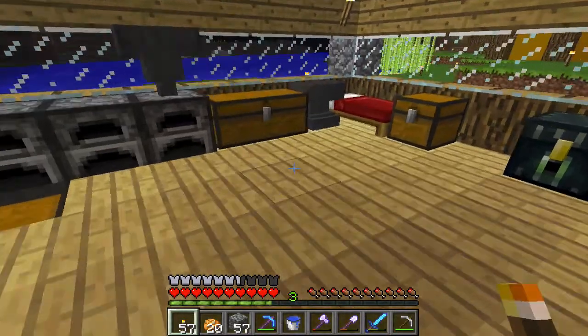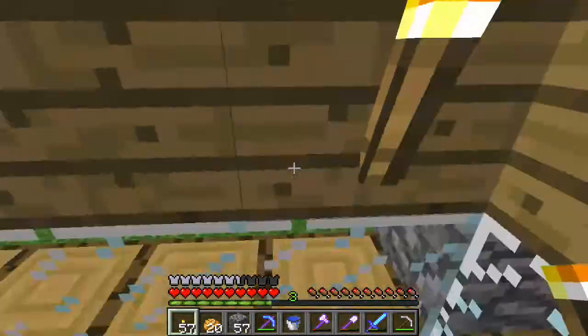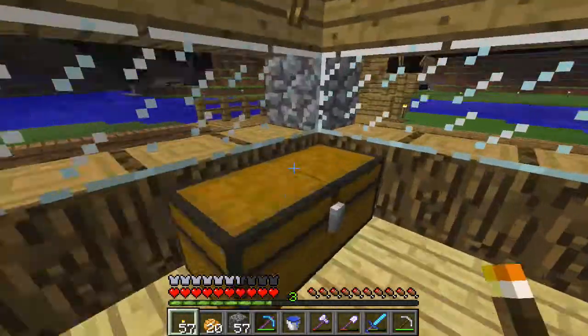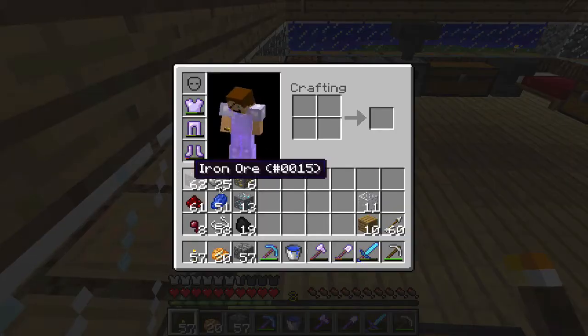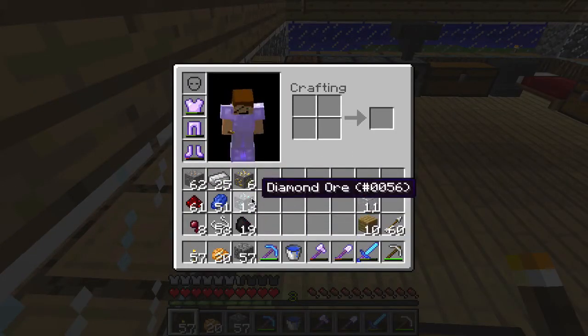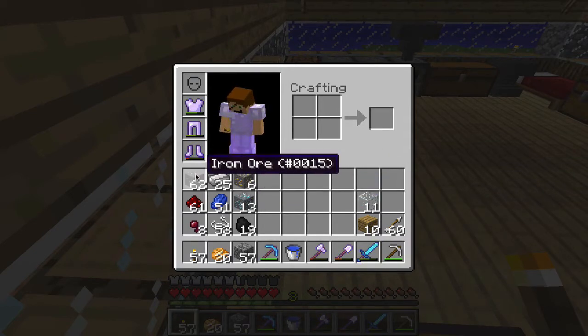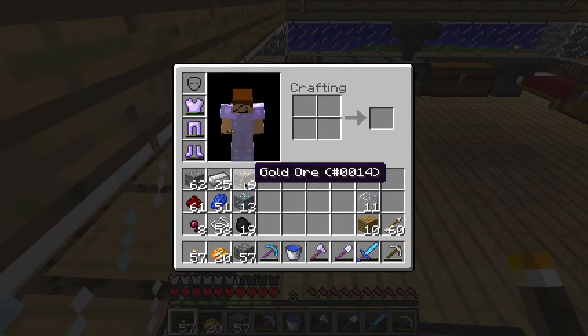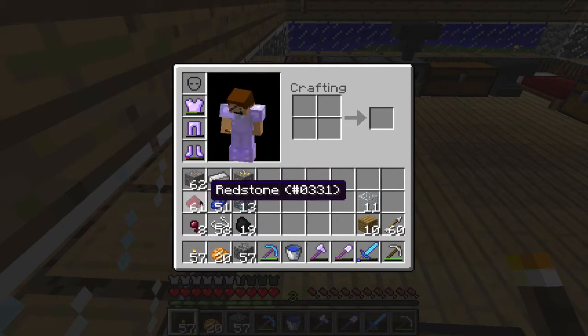Alright guys, so I just got back from a huge mining trip. I was mining for about two hours in an abandoned mineshaft, and I ended up getting all the stuff you can see here. Yes, I got 13 diamonds, which is freaking awesome. I have 62 iron ore here — I smelted some of it, making 25 iron ingots — plus 6 gold and 61 redstone, which got me about 10 levels.